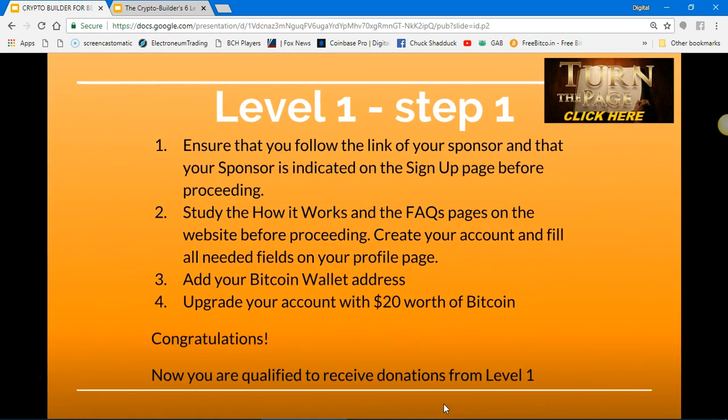Level one, step one: ensure that you follow the link of your sponsor and that your sponsor is indicated on the signup page before proceeding. Study the 'How It Works' and FAQ pages on the website before proceeding. Create your account and fill all needed fields on your profile page and your Bitcoin receive wallet address.